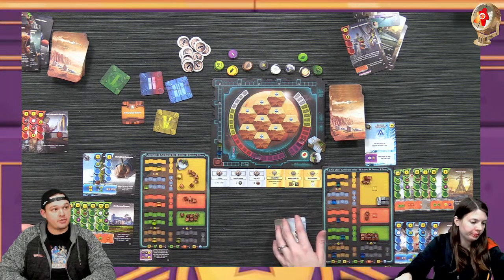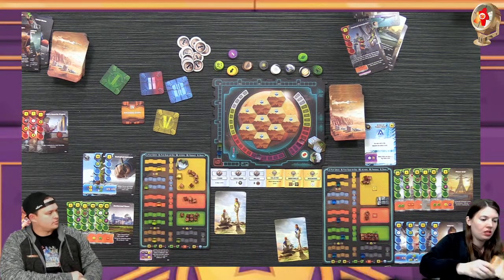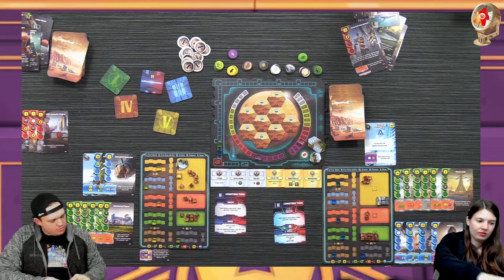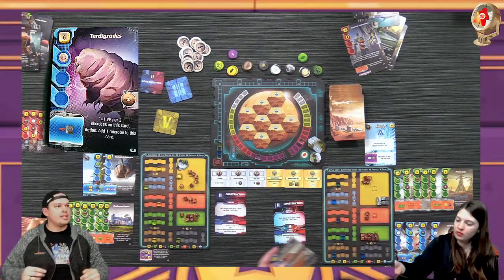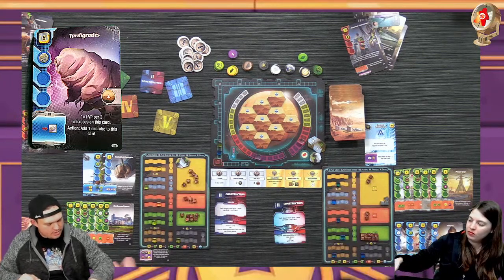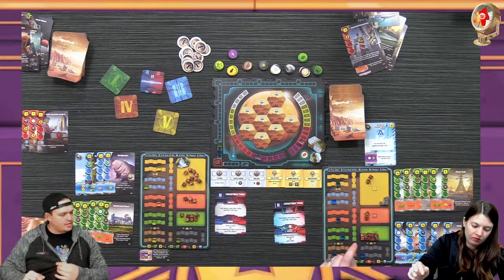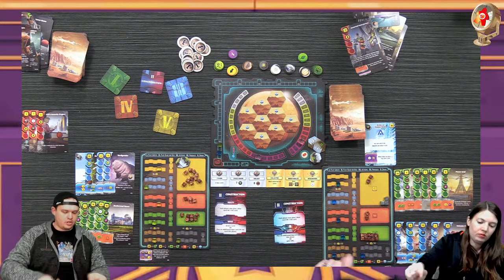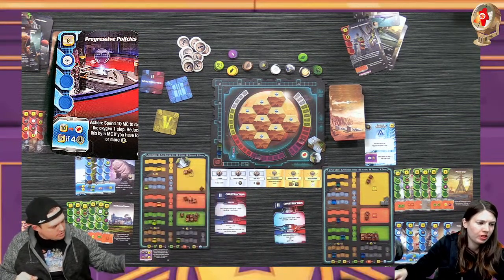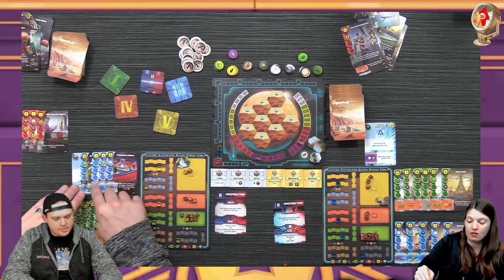I can do that. Ready? Two - we're both doing the same thing. We're doing construction. I get to play a blue or red - I'll play Tardigrades. They cost six, I'll pay ten and get four back. The tardigrades have an action where I just put a microbe on this card but for every three microbes I get a victory point - kind of nice. I'll also play Progressive Policies for eight - as an action I can spend 10 MC to raise oxygen by one, reduced to five if I have four or more events.